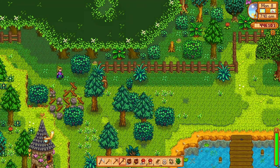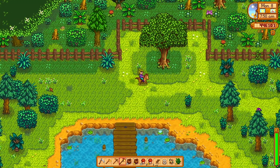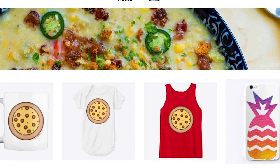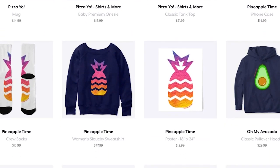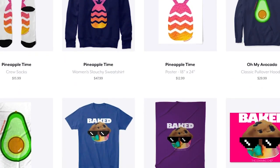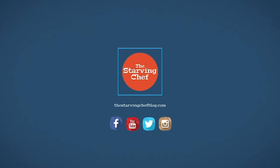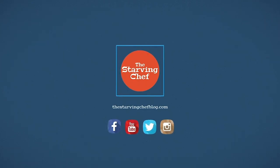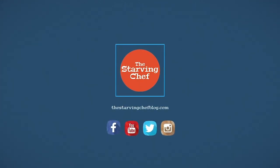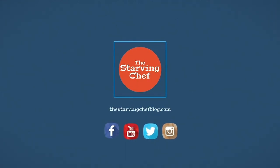I'd also love some suggestions for food that you guys have seen in movies or TV shows that you would also like to see me make. Leave a comment down below. If you want to help support my channel, feel free to check out the Teespring link in the description where you can find some of my Starving Chef merch. When you buy my merch, you are helping to support a small creator with ingredient costs, camera upgrades, and more. Every little bit of your support helps. Don't forget to flip that sub button and ring the dinner bell to be notified of my latest recipes and foodie adventures that I post every week. As always, you can find this recipe and many others with step-by-step instructions on thestarvingchefblog.com. I hope you all enjoyed, and don't shop at Joja Mart.